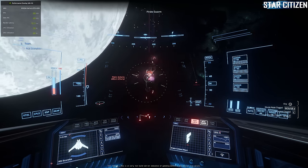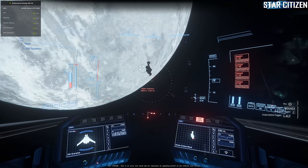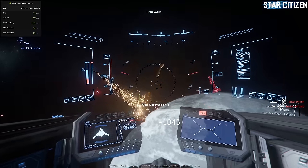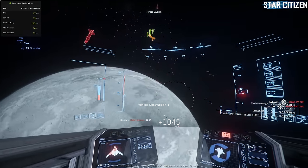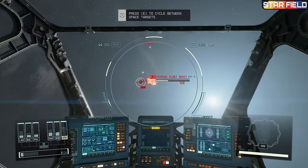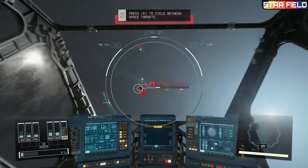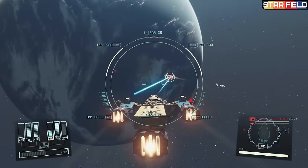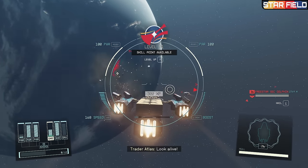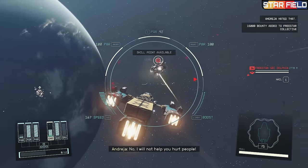You're not a real space game without spaceship combat. Both of these games offer extensive opportunities to partake in space battles, complete with lasers, missiles, shields, and even boarding. Starfield's space combat happens upon you pretty frequently between missions or as part of missions as you jump around the galaxy. The combat, however, is quite simplistic and arcadey, with the victor usually being whoever just brought the bigger ship to the fight.